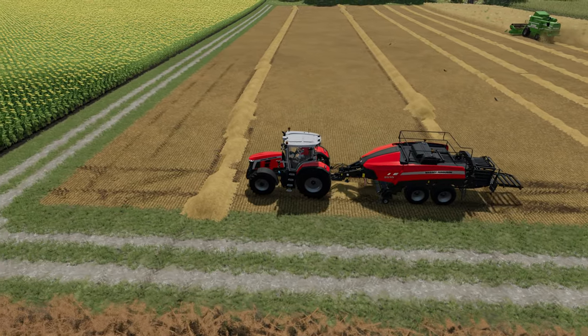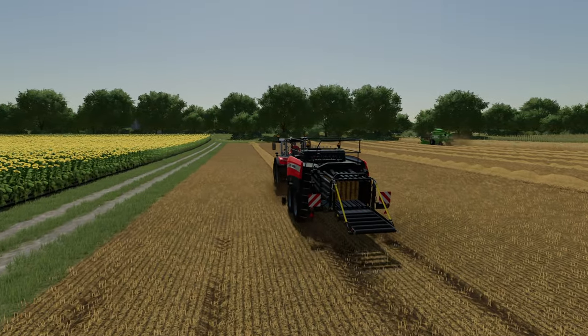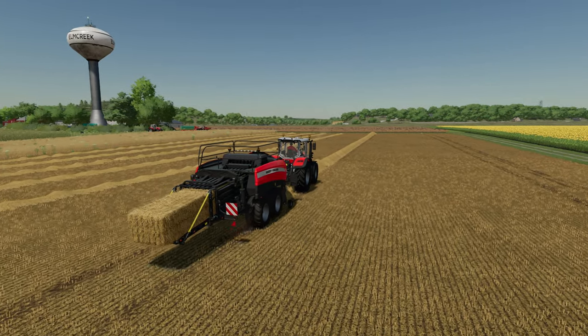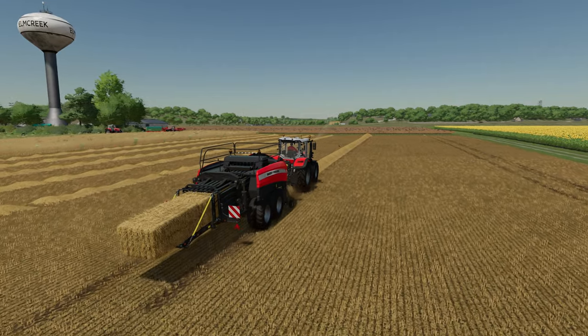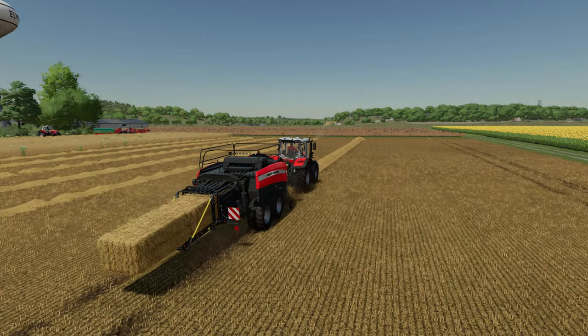In the past I know I've had to buy bits of land just to tidy up a stray bit of grass, which is really annoying — so this really helps with that. You don't need to use collect straw on missions anymore; you can swath it and pick it up with a forage wagon using this, which is also very nice.